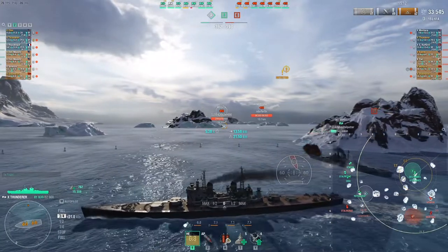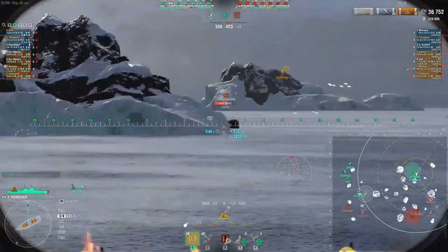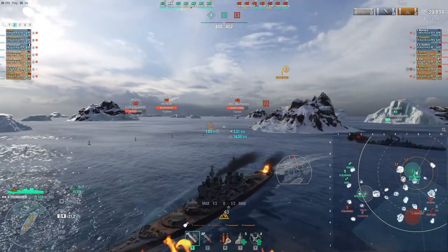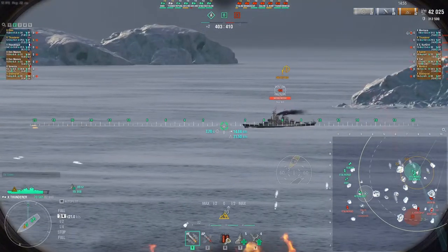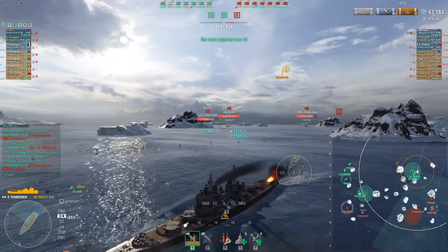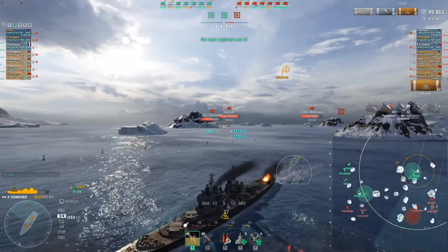But the Des Moines gets all the heat. Here we can already see the difference — the Des Moines is a little bit aggressive and getting focus fired. She should disengage, should try to hide behind the island, but doesn't do that. So now I'm trying to take some of the heat from my Des Moines to give him some sort of break. I'm already in the kiting position which means I'm putting my stern towards the enemy, now even more angled. The stern of course is the rear of the ship.